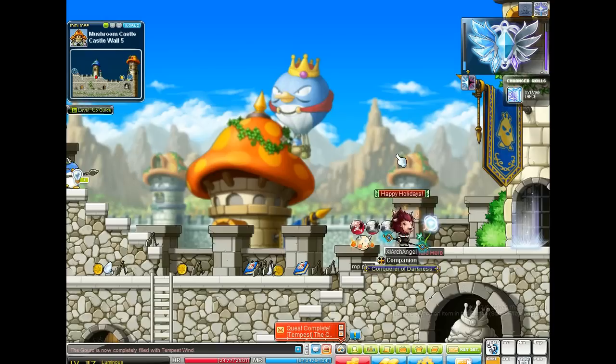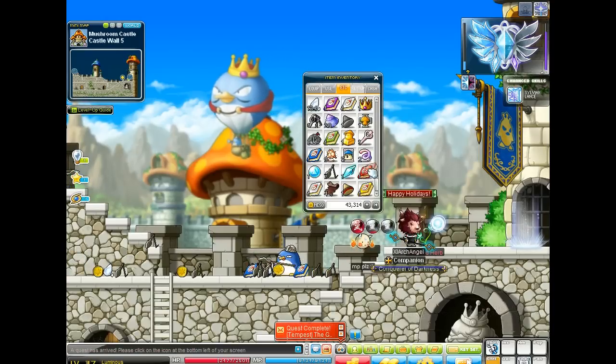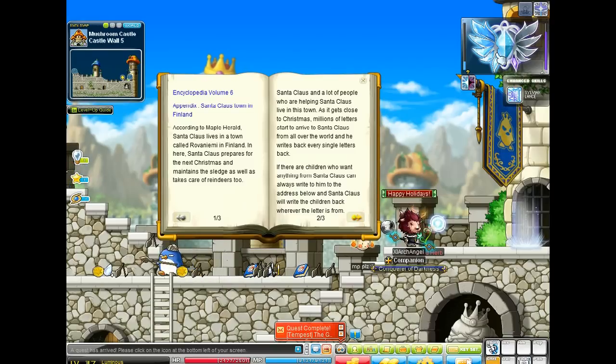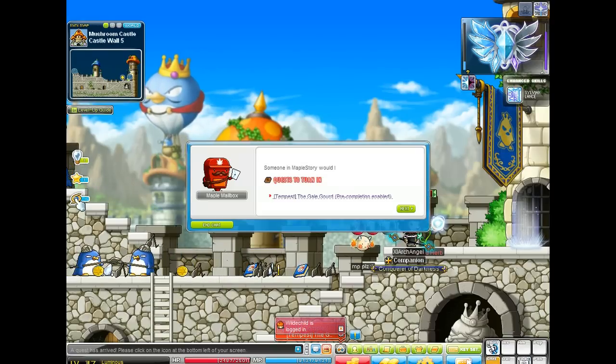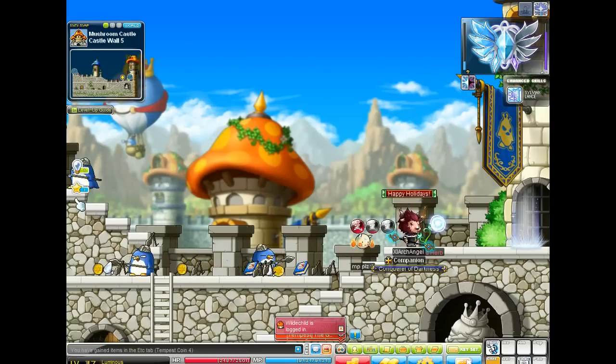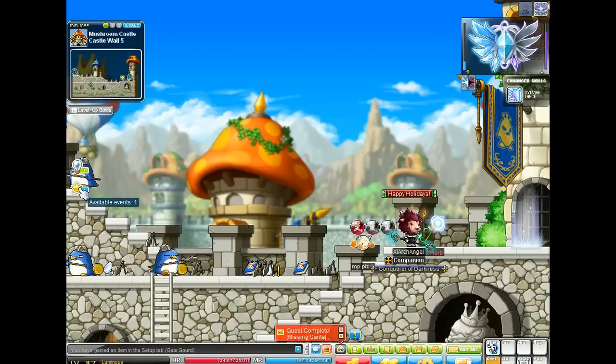The gauge isn't completely filled with Tempest Wind. Oh cool, it's been half an hour — I get my four Tempest coins! Thank you Cassandra. Oh cool, and I get experience from that too. Level just went up to 20!